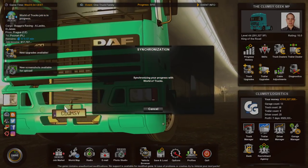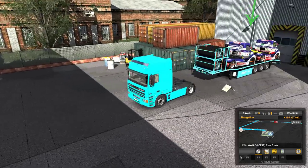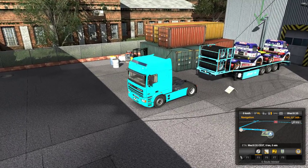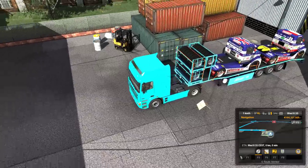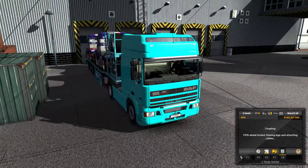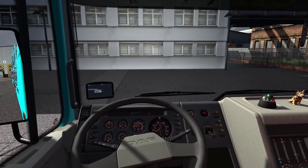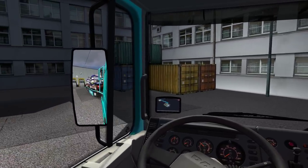World of Trucks job in progress. Right before coupling — perfect! That's actually a pretty good saving mechanism. Let's make sure we attach properly. Parking brake, go down and lift those legs, connect the cables — and we are good to go. Let's get going before this game crashes again. Now I can feel the weight — 18 tons. Not so heavy. It's a 400 horsepower engine we have, and the torque isn't bad at all.